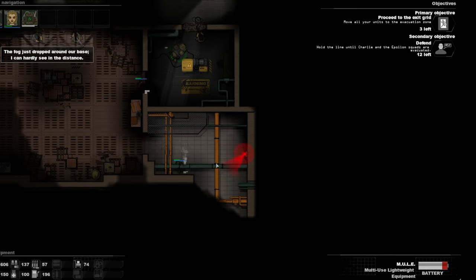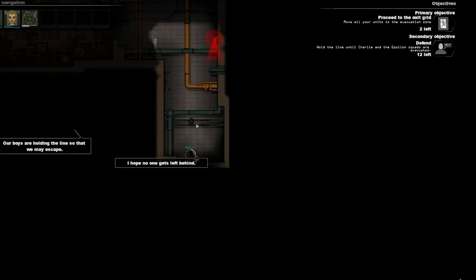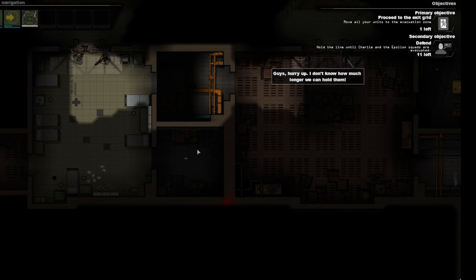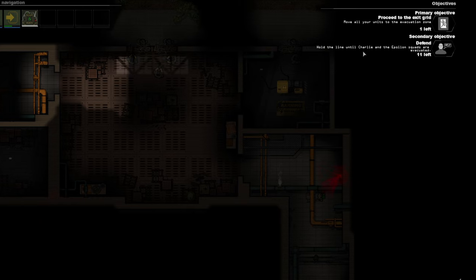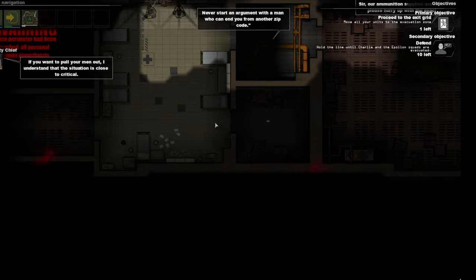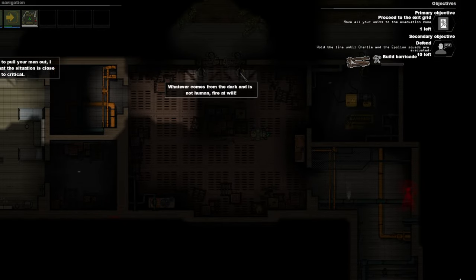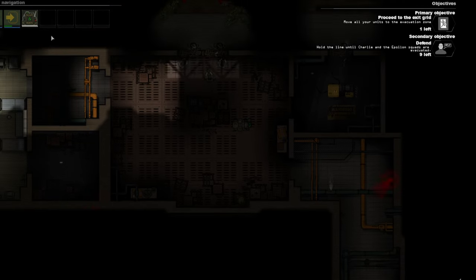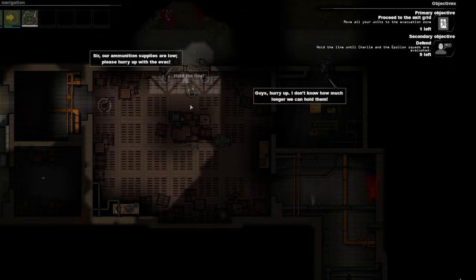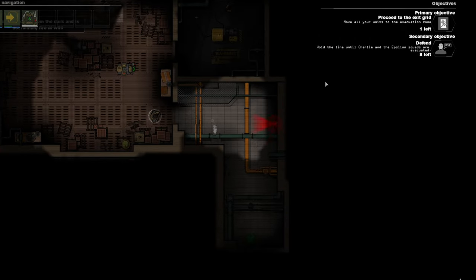I've electrified something — I'm pretty sure you can build your own base at some point. Let's go. I've got one guy left. Hold the line while Charlie and the Esplanade squads evacuate. Oops — I evacuated my guys already. I've missed another guy somewhere. Yes I have — secondary objective. You can do the secondary objective to get more stuff out of it, but I'm just going to show you the game and leave.